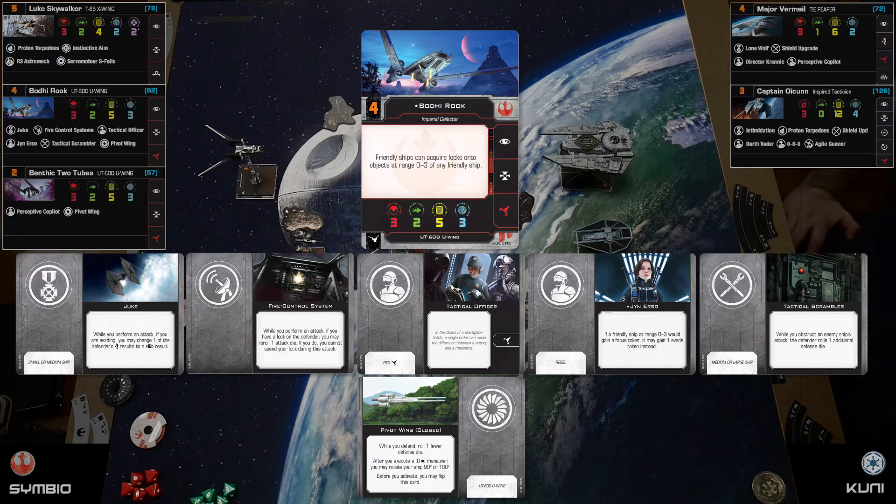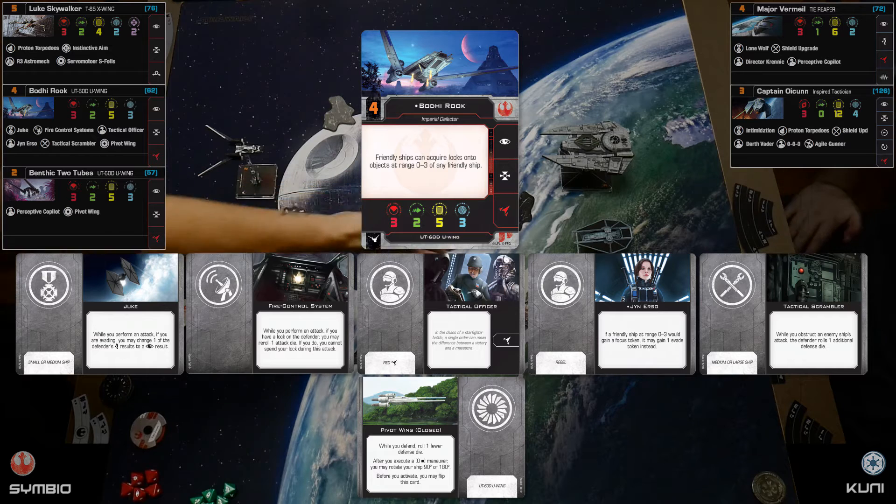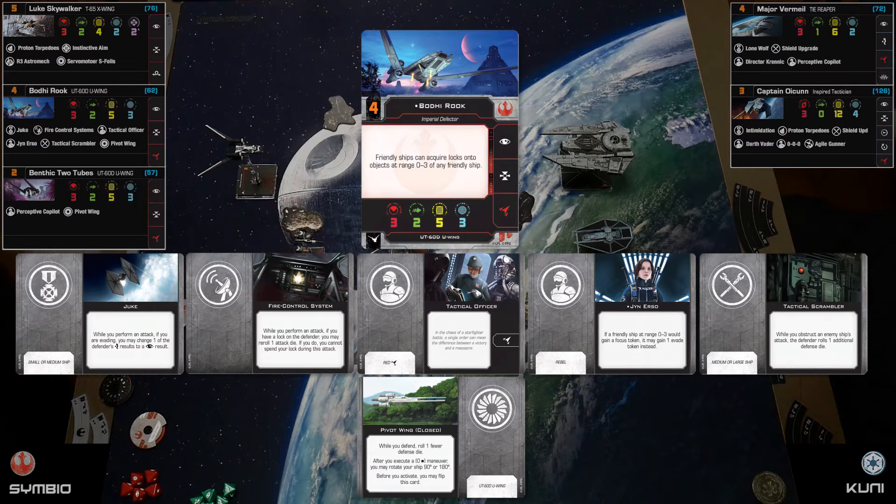Juke says when I perform an attack, if I have an evade token, I get to change one of your evade tokens to a focus — though that won't matter much since you only have one evade. Bodhi has zero evade actions. I also have Jyn Erso: if any of my friendly ships at range zero to three gain a focus token, I can choose that they gain an evade token instead.